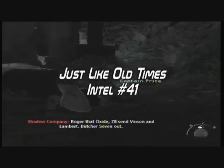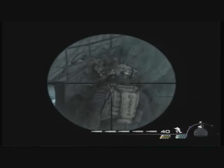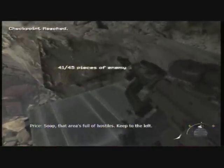Intel number 41: once people leave this room, there'll be a guy watching TV — snipe him out. Then go into this cave right here, and there's your intel.